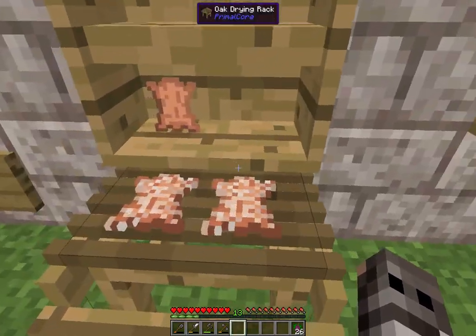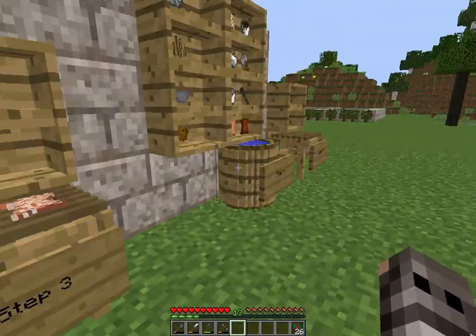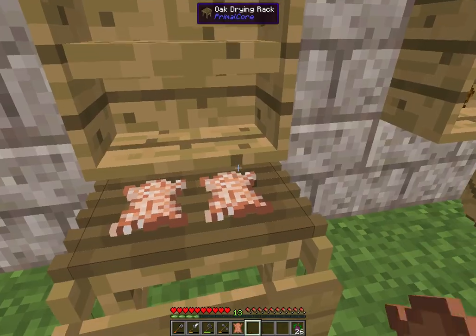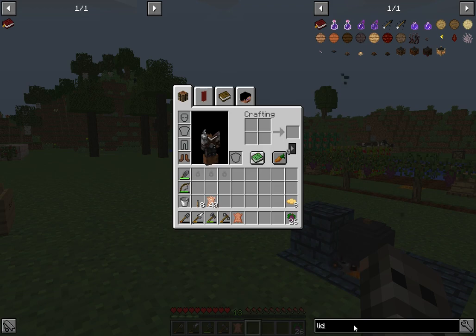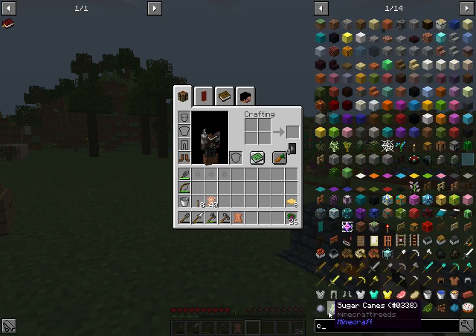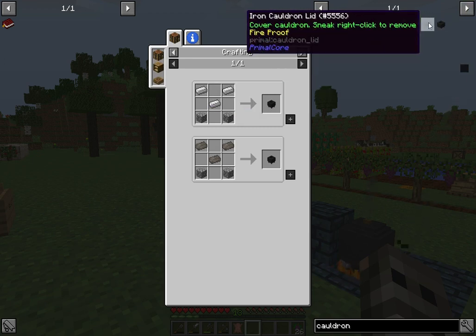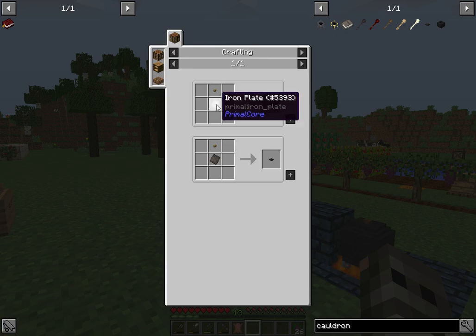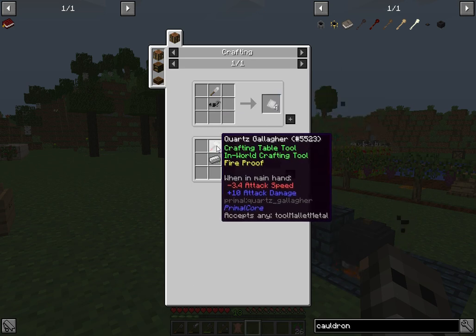But we'll talk about more of the leather production. Once you get the hides off the drying racks you'll get dried hides, and this is where it gets complicated - you'll need a cauldron. Not the vanilla cauldron - you'll need an iron cauldron. This takes some iron. You'll also need a cauldron lid, which you can make using iron plates. You can make the iron plates by using a work tool over iron horse armor to get four, or you can use a gallagher.